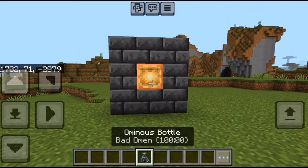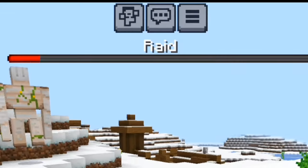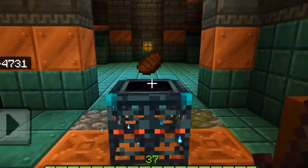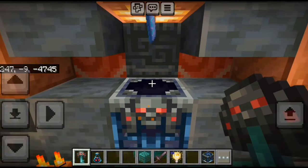There are also new potions like the ominous bottle, which is dropped by pillager captains. Using this potion won't just give you bad omen — it also activates an ominous trial spawner that spawns harder mobs but has better loot. It also has a chance to drop an ominous key, which is used on ominous vaults that give even better loot.